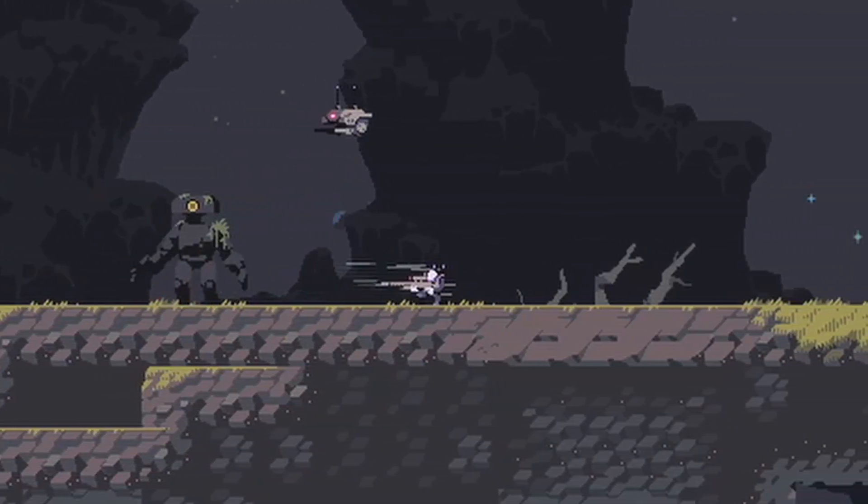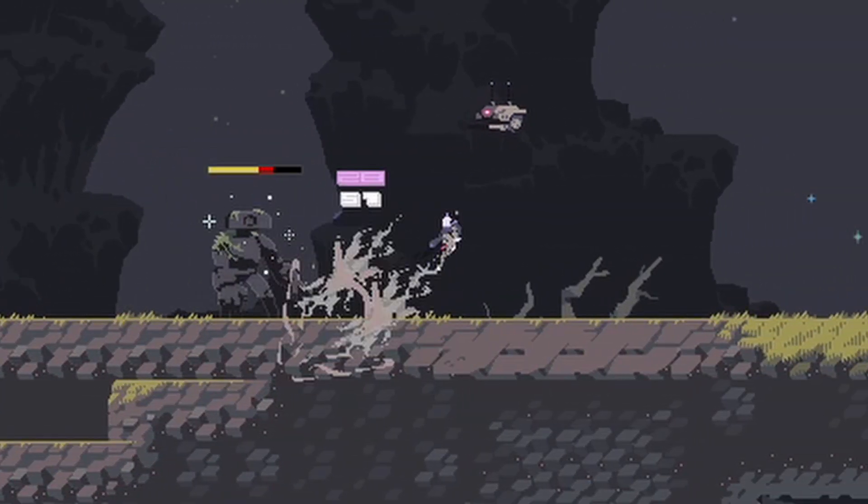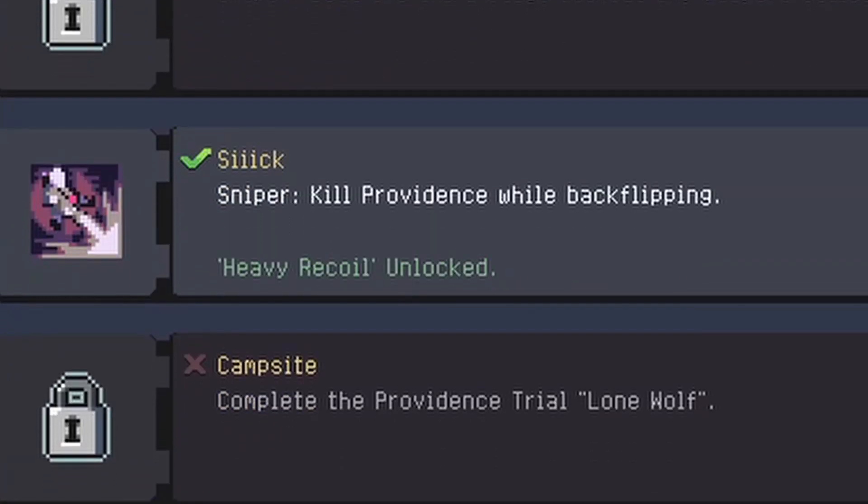Here's how to unlock Sniper's secondary utility, Heavy Recoil, in Risk of Rain Returns. To do this, you have to kill Providence while doing a backflip.